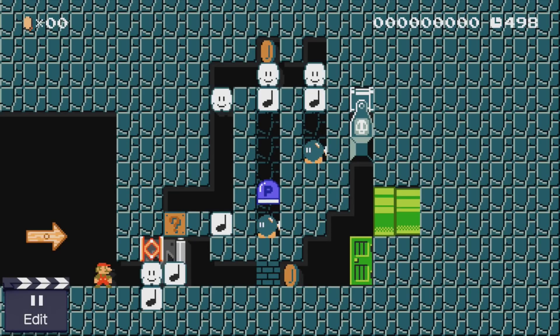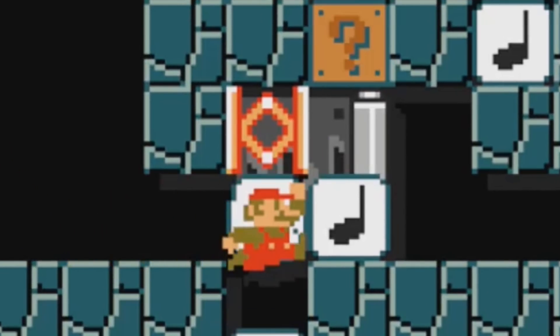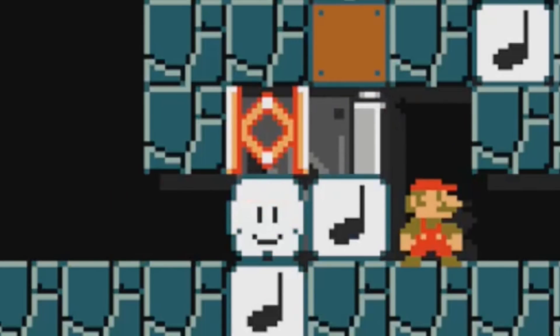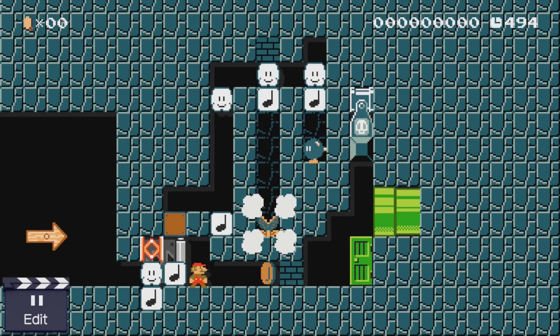Here we have a setup that forces a player to hit this question mark block. They bounce off this note block, into the spring, onto the second note block, and in the process bop their heads onto this question mark block. If the block only releases one mushroom, it bounces off this note block, activates a p-switch, and blows up this bomb.